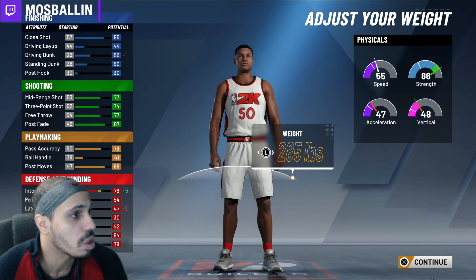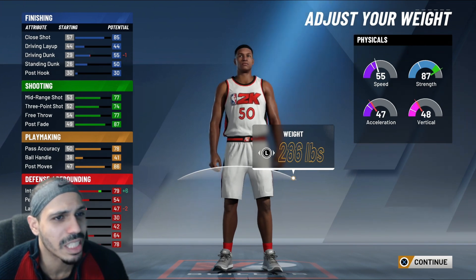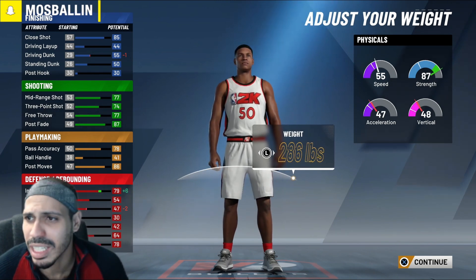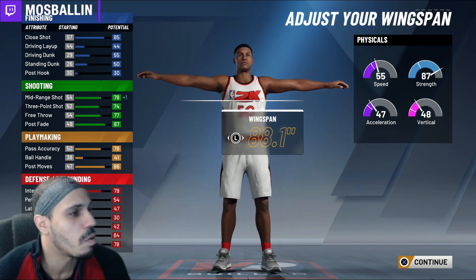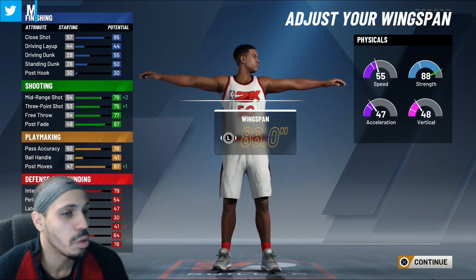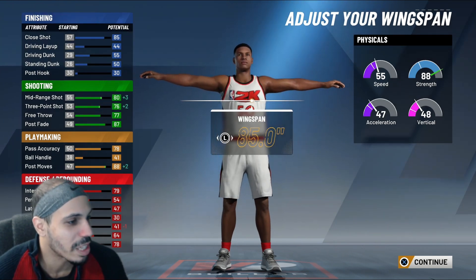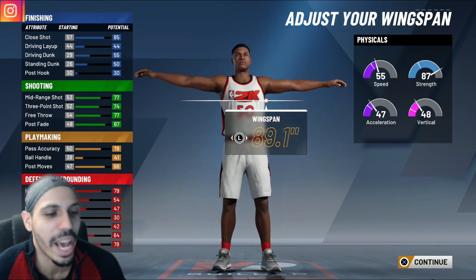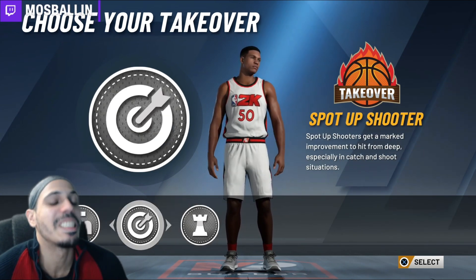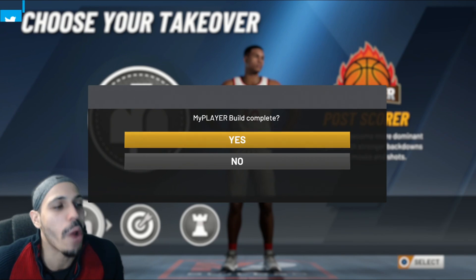Our build is going to be solid — I'm going to be a solid seven footer. It says to go up to 285 pounds: my strength goes up, acceleration goes down, vert goes down, interior defense goes up, driving dunk goes down one, lateral quickness goes down two. Moving from 285 to 286, strength goes up one and interior defense goes up plus one. Wingspan says 89, but going down to 88 or 87 gives a higher boost in shooting. We'll go with 89 since that's what it recommends. For takeover — post scorer.